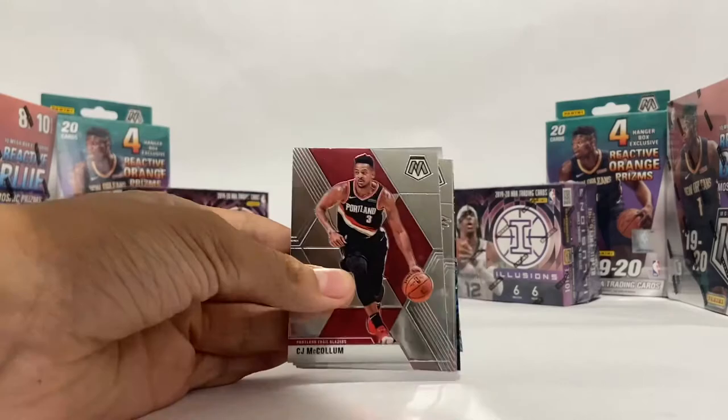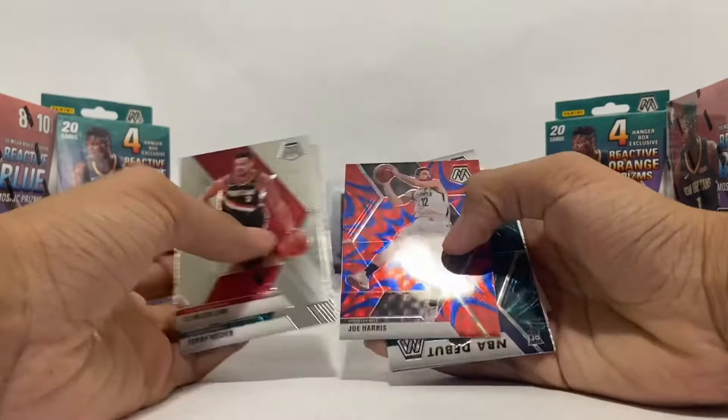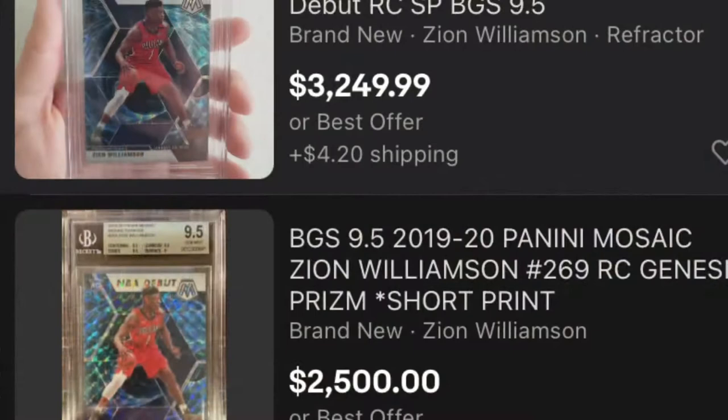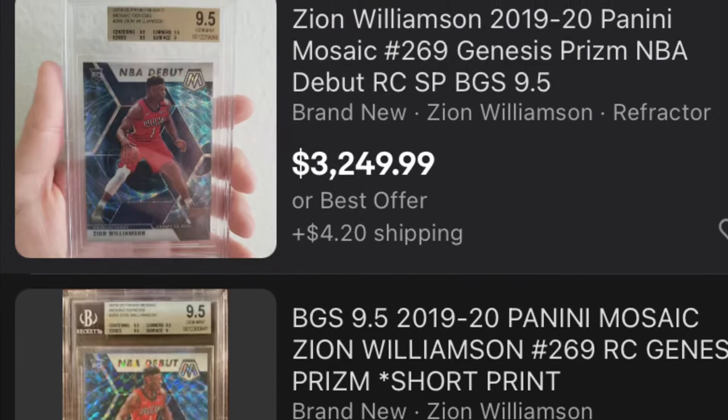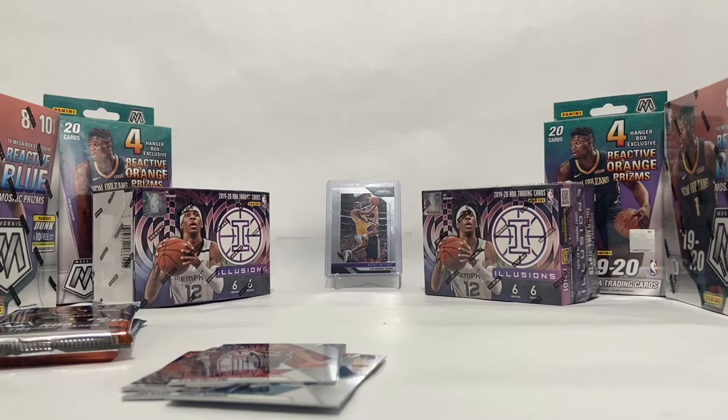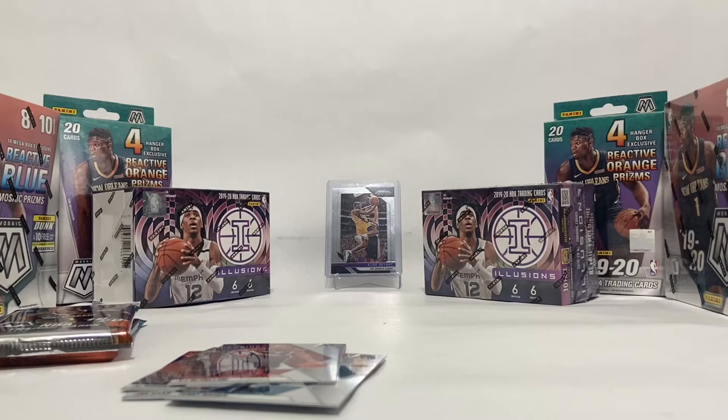Starting off the next pack we have CJ McCollum, Terry Rozier, JJ Reddick, Joe Harris. Oh my goodness — Zion! Hold up, let me pause the video. I wanted to stop you guys right here to show you some of these listings for this Zion Williamson card I just pulled, so you guys know it's actually a really good card and worth something. Then we have Pete Maravich, Cam Reddish, and Jordan.